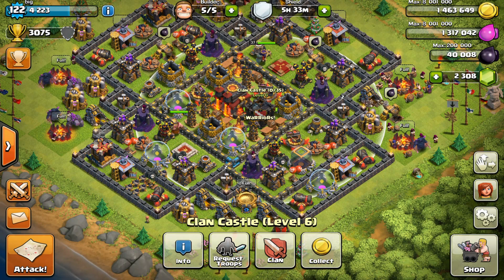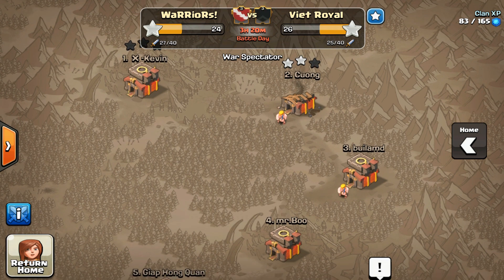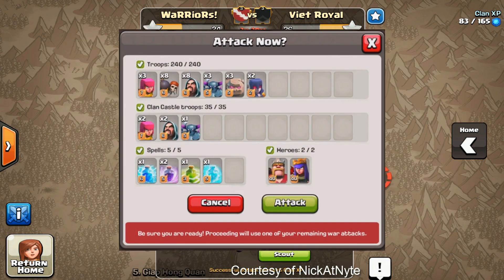Next we have the clan war attack preview. If you are warring and it is battle day, when you click attack it pops up a window with all the troops you currently have. It shows you check marks if everything is maxed out and available — very nice to see. Because now when you actually hit attack, you can no longer surrender and get out of it. So once you hit attack, you have to either wait out the timer or attack. You've got to make sure you have all your troops ready.